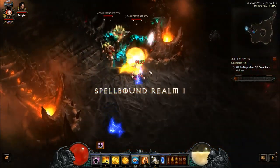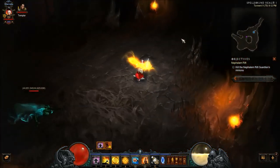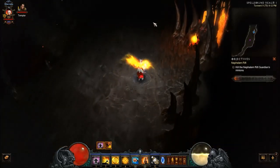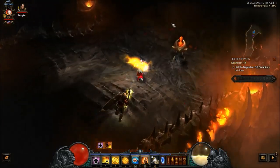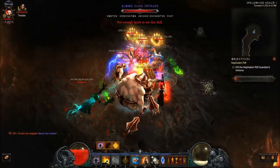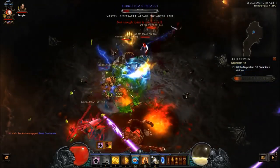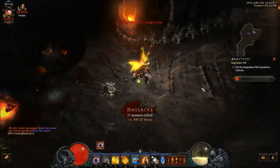Here we go. Palm, palm, Cyclone Strike, Dashing Strike — boom. And it's T5. I'm going to try and find an elite. You can see momentum is pretty much always up; you don't even need Dashing Strike to keep it up, which is pretty nice. Palm, palm, palm — Inner Sanctuary, dash. Everything's dead. Your spirit just keeps going back up. That one wasn't as fluid because of Vortex.